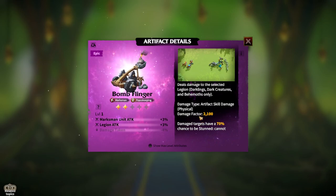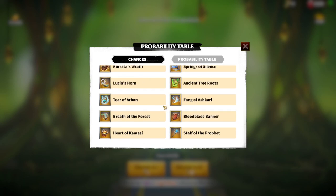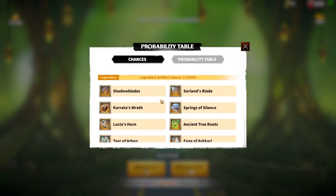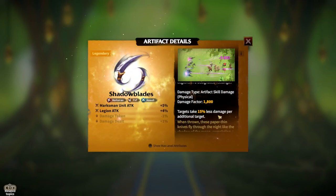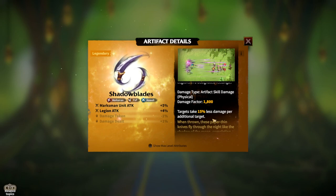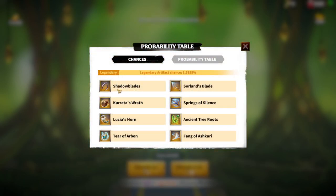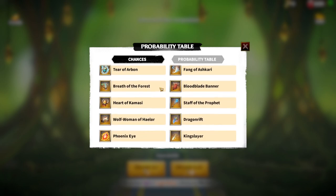If you don't have a Heartpiercer, the second choice is Bone Flinger — it gives attack for marksman in the legion and has a damage factor on its skill. For the legendary tier, Shadow Blades is the best one because it gives a damage factor and you take less damage per additional target, so that choice is pretty obvious.